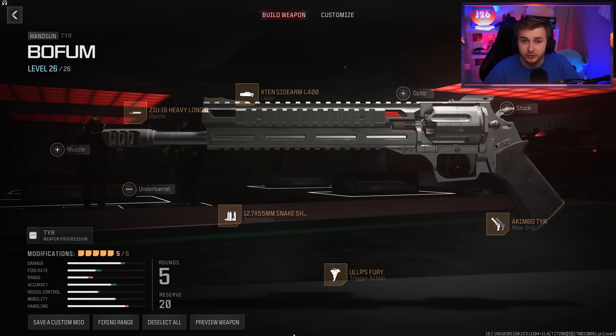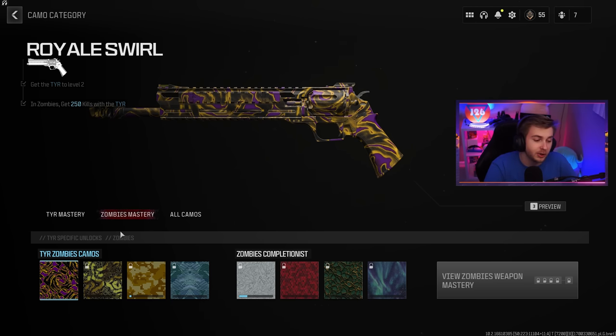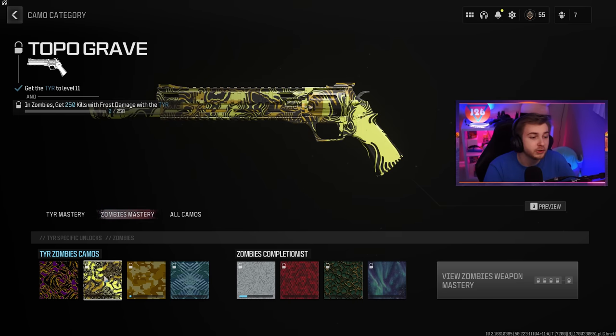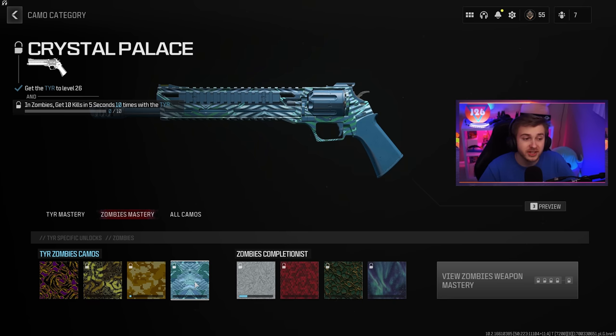This is the build I'm using for it, but I didn't come up with this build on my own. I saw this on Reddit from TheMobyDork, so shout out to him. While we're testing how strong this weapon is today, we'll also be trying to get it golden enigma. For our first camo we need 250 kills — already got it while leveling up. Then 250 kills with frost damage, 30 hellhound kills, and 10 kills in five seconds, 10 times, which is actually way more difficult now that XFil has been nerfed.